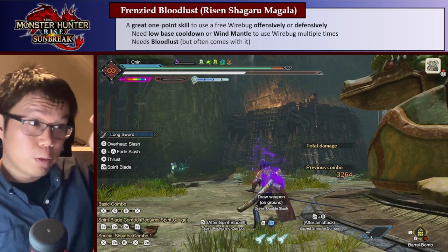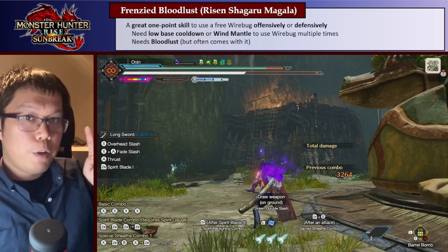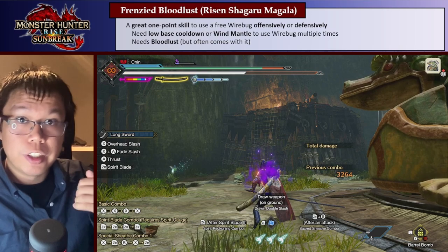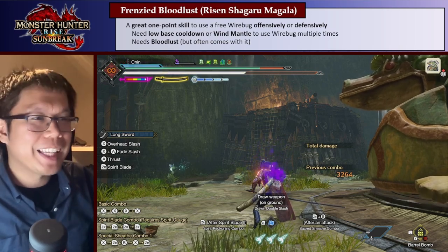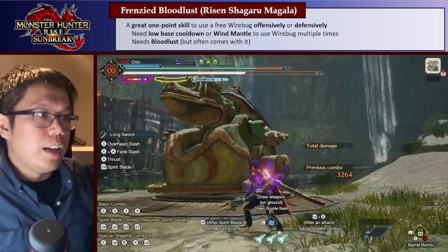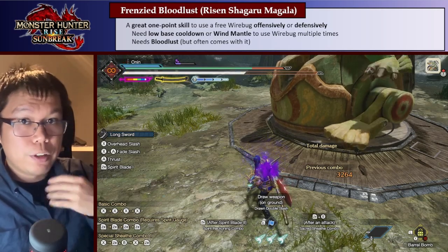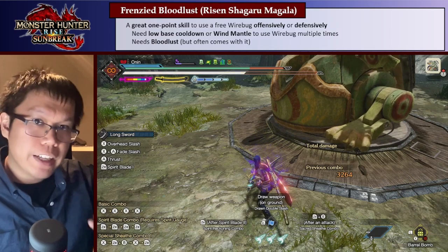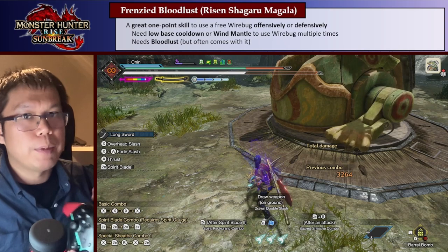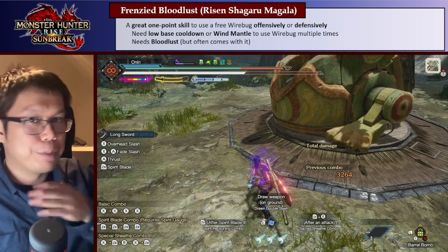Frenzied Bloodlust is a really nice 1-point wonder skill, both offensively and defensively. Offensively, it's basically a free Wirebug attack, and if you have Wind Mantle or a low cooldown build, you can use it twice — 2 free Chakra Slashes going really far for your damage. And even though it disappears quickly when you sheath, you can still use it as a get-out-of-jail-free card: if you have the extra Wirebug active and get knocked out, just Wirefall to safety.